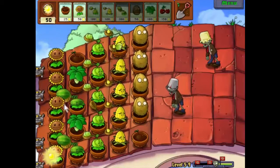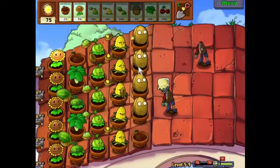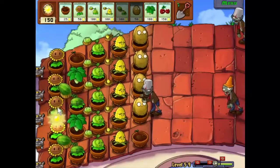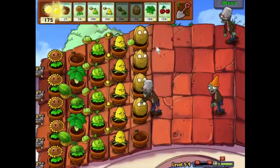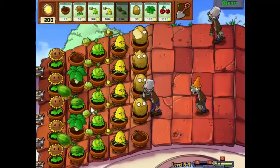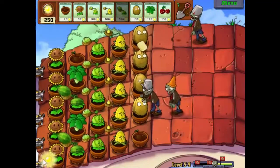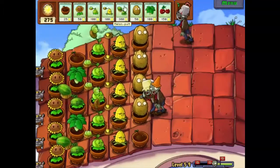One more melon pult will do it. It's nice to have melon pults here at the moment because they will do a lot of damage against these bucket head zombies. I think we'll survive, but that's one of those things — it's just nice to have the extra offence. Come on, one more piece of sunlight — brilliant, there we go.